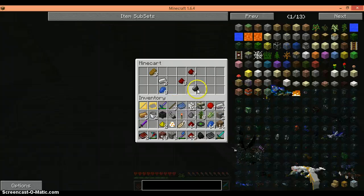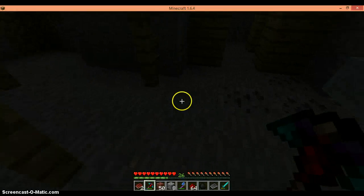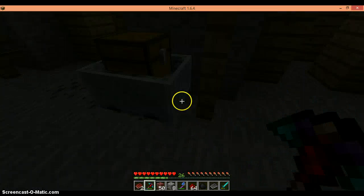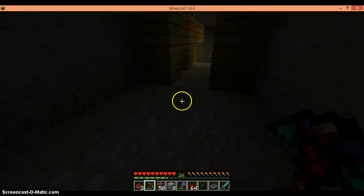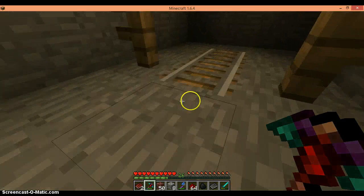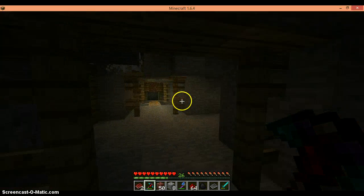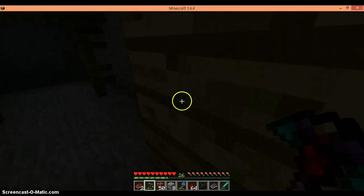What do I not need? I don't need this flint, nor do I need this gravel. So let's just get this redstone — always handy to have that. Why do I have sticks? I don't need those sticks at the moment. Nothing in here. Also, one time it worked with redstone blocks, but I don't think it does anymore.